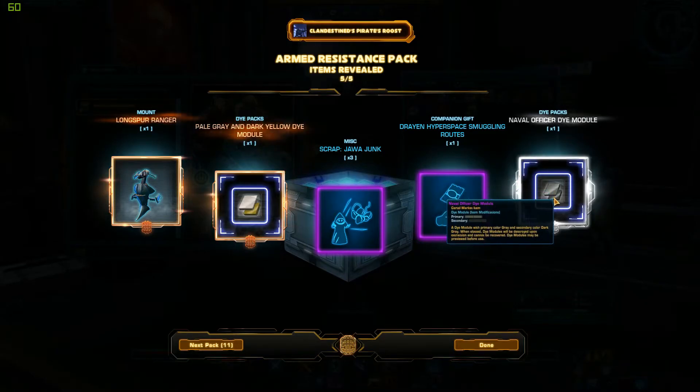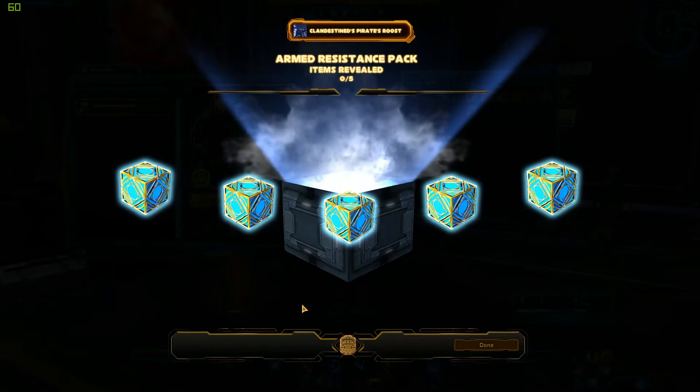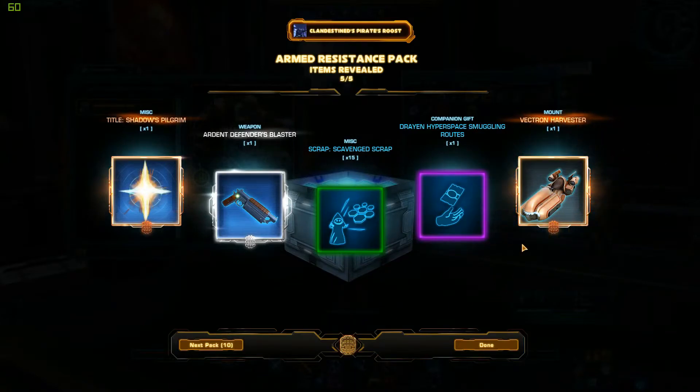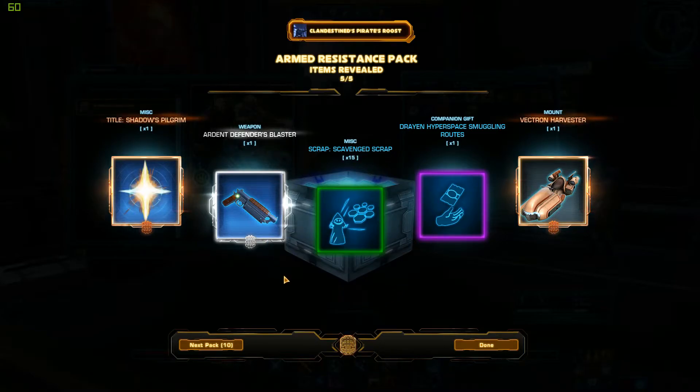This one actually might be pretty cool. I've always been partial to sort of gray and black tones in the game. Matter of fact, I got two dye modules out of this one. New mount — well, new mount for me. And I got the Art of Defenders Blaster — that's pretty cool. Shadow's Pilgrim — hmm, I don't think I've ever heard of that one.